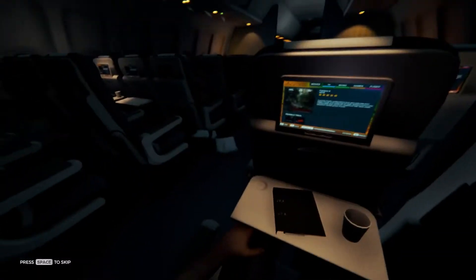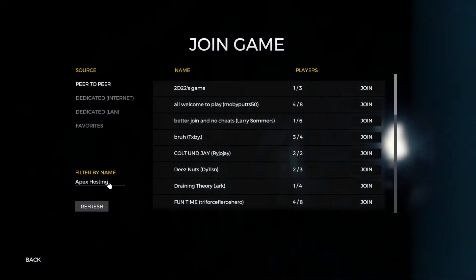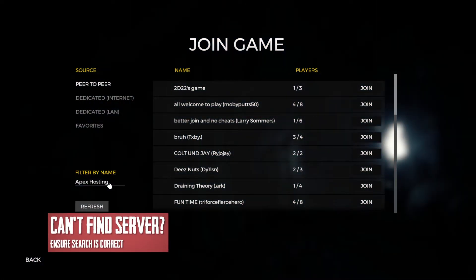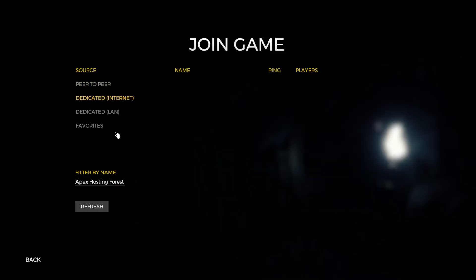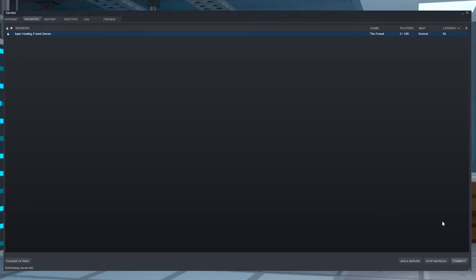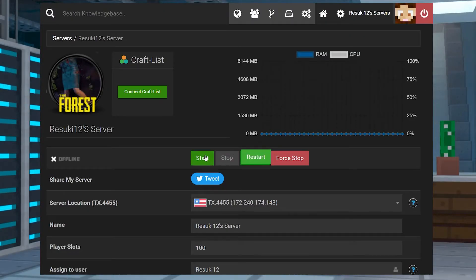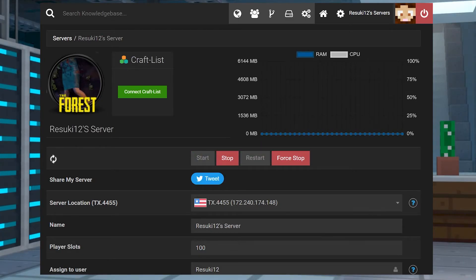The game will load and you'll be starting a new world. Now let's cover a couple of common issues. The first is if you can't find the server — make sure that you are in the correct section, in this case the dedicated internet section, as peer-to-peer won't work. If you type in the filter by name for dedicated internet, it should show up no problem. Next is if the server is not online through Steam — this happens if the server panel is not online. It'll appear like it might be able to connect, but it won't, so just make sure the panel is fully started and online and everything should work out no problem.